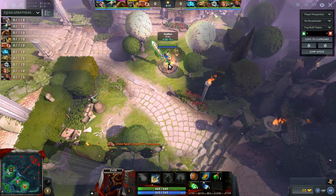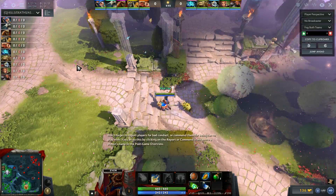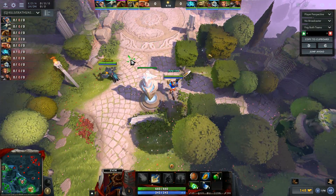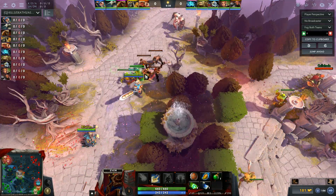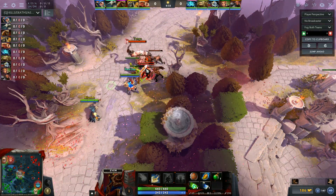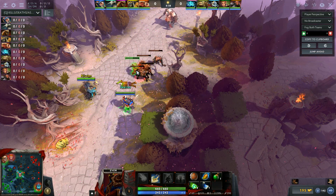Your starting items I like a lot. You've got plenty of HP regen, a decent amount of mana regen, you've got a mango for the burst — for the extra stun. Really, really important. I really like your starting items.